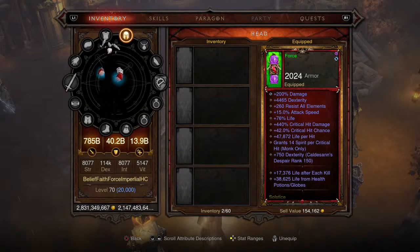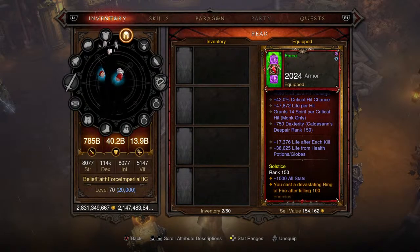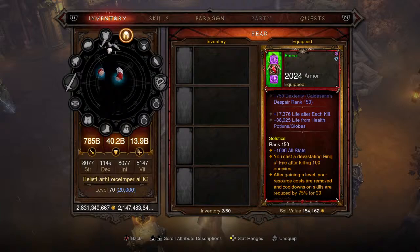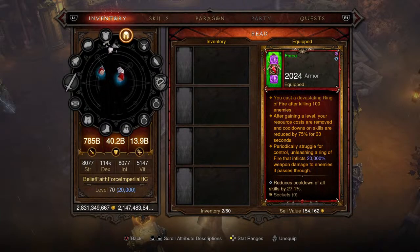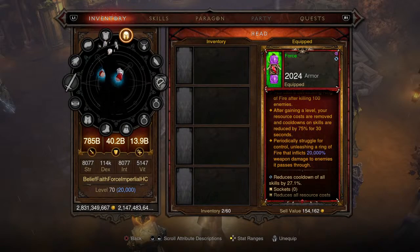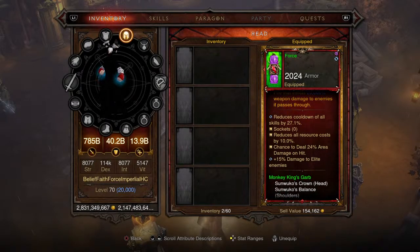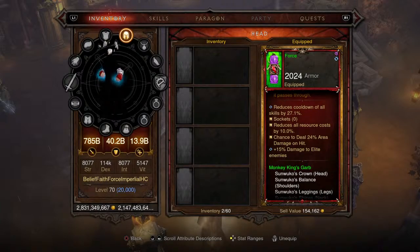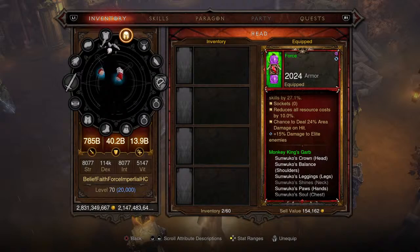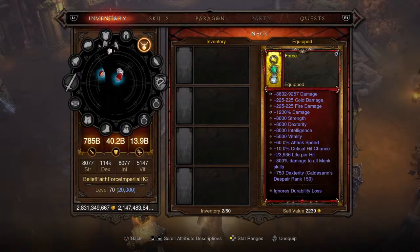On the helm we bump up the critical hit damage and critical hit chance to max values. You're getting 14 spirit per critical hit, life after each kill, life from health potions and globes, and 1,000 to all stats. You'll cast a devastating ring of fire dealing 20,000 weapon damage from the Red Soul Shard, and after killing 100 enemies your resource costs are removed and skill cooldowns are reduced by 75% for 30 seconds. Cooldown of all skills is 27.1%, resource cost reduction flat 10%. Level one primal ancient set helm.